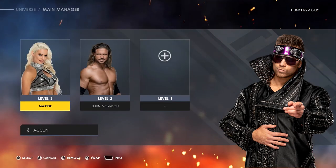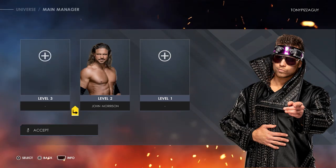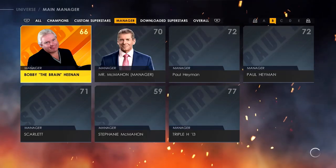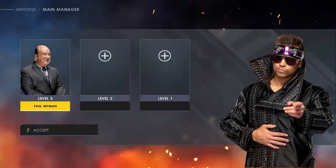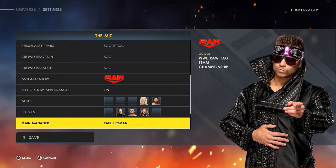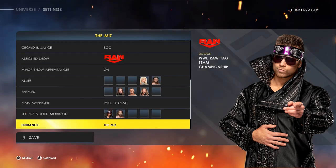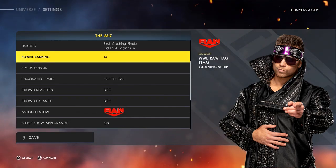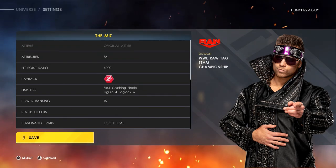Alright, main manager Maurice — you are now removed. John Morrison — you are now removed. We are just having Paul Heyman as our guy. Paul Heyman is the main manager of The Miz, a new Paul Heyman guy on Monday Night Raw. It looks like we're gonna keep everything as it is — he's in the tag team division championship stuff.